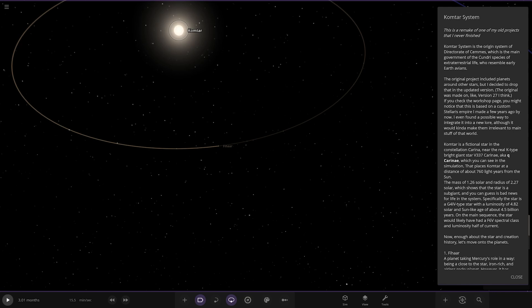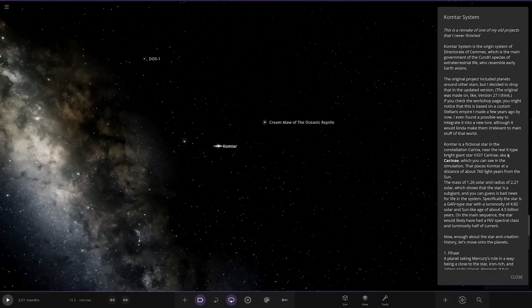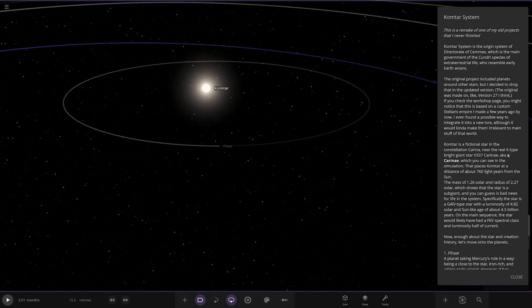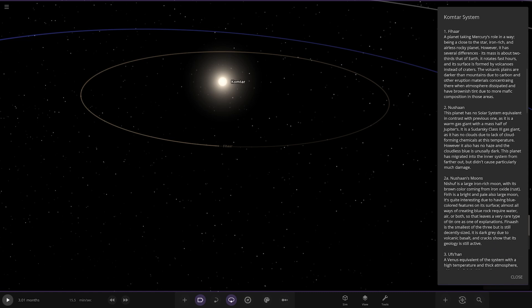So the star itself is a fictional star in the constellation Carrier, near the real K-type star V337 Karanay, aka Q Karanay, which you can see in the simulation. This place is Contar at a distance of around 760 light-years from the sun. Its mass is 1.26 solar and radius of 2.27 solar, which shows the star is a sub-giant - bad news for the life in the system. Specifically, it's a G4 IV type star with luminosity of 4.82 solar and a sun-like age of 4.5 billion years. On the main sequence, it would likely have an F6V spectral class with half the current luminosity.